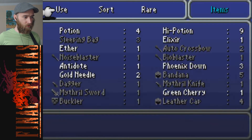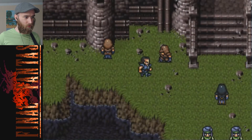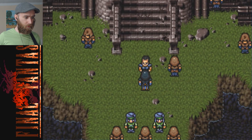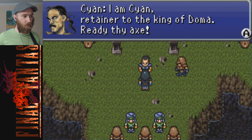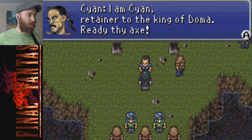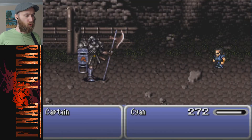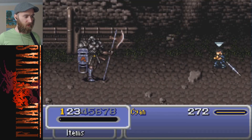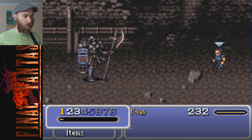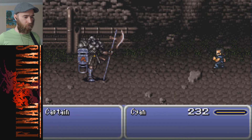I won't have use for potions much longer so I may as well use them while they're still relevant. I am Cyan, retainer to the king of Doma - ready thy axe. Let me axe you a question. Oh, he does have an axe! Look at that. I'm going to wait a second then build my Retort - my Sky Retort.